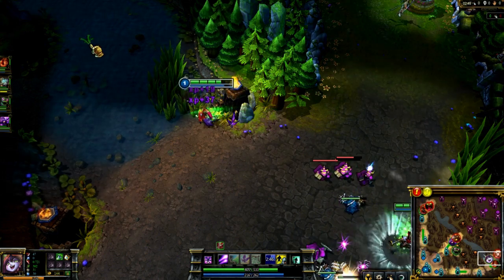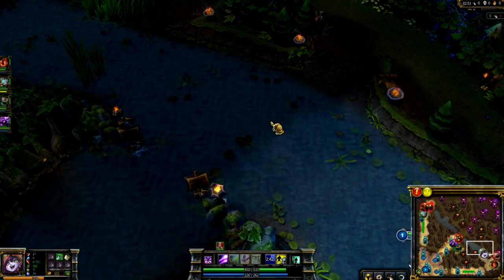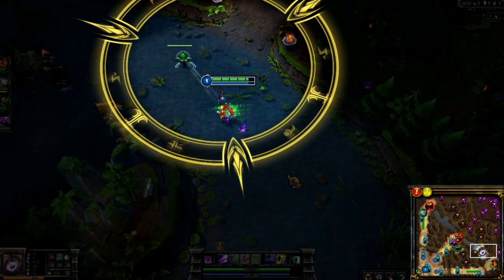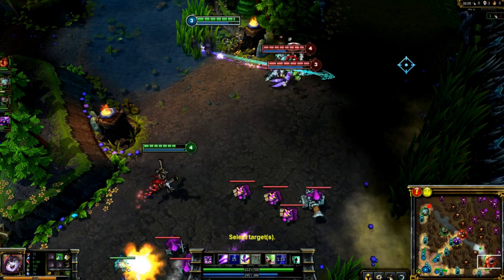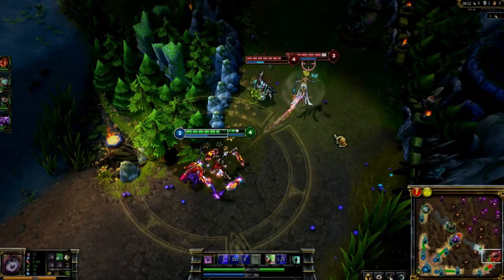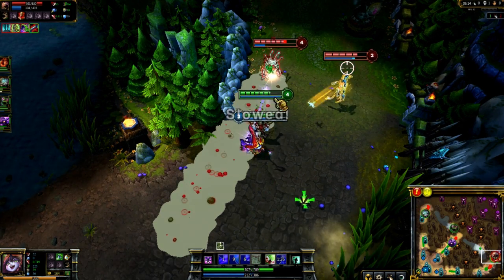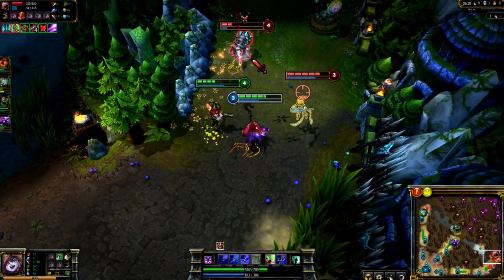When playing aggressively, you want to make sure you ward your lane to watch for ganks. Here I place a ward right at the exit of their Ancient Golem Camp to watch for their mid lane and jungler. In close battles, target friendly attack damage carries with Help Pix. This way, their attack speed will increase Pix's damage, and it allows you to run around and take your time casting your abilities.